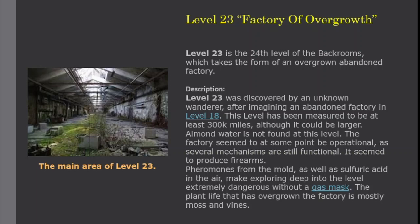Level 23 was discovered by an unknown wanderer after no-clipping from Level 18 while imagining an abandoned factory. This level has been measured to be at least 300,000 miles, although it could be larger. Almond water is not found at this level. The factory seemed to at some point be operational, as several mechanisms are still functional. It appeared to produce firearms.